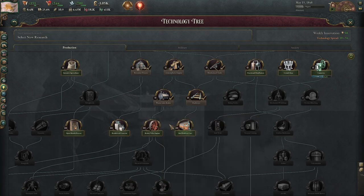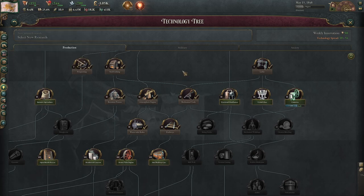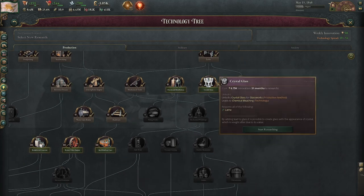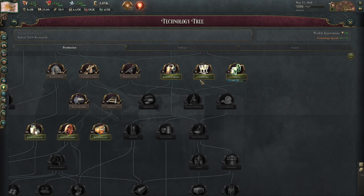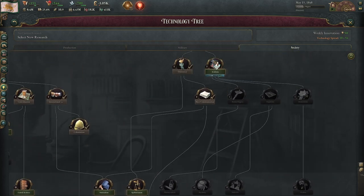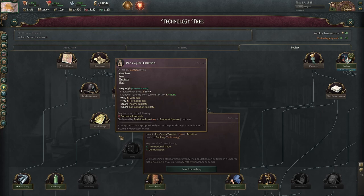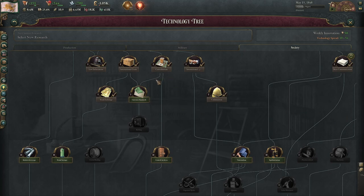We've got a few research choices: 10 years away is too long to spend on anything. Intensive agriculture is fine and will increase our standard of living somewhat. These other techs unlock peripheral parts of our economy — canneries for food workshops, improved glass production, rubber if we had rubber, which we don't. For society research, currency standards and per capita taxation is pretty valuable for us — that might be worth doing. Let's go with currency standards.